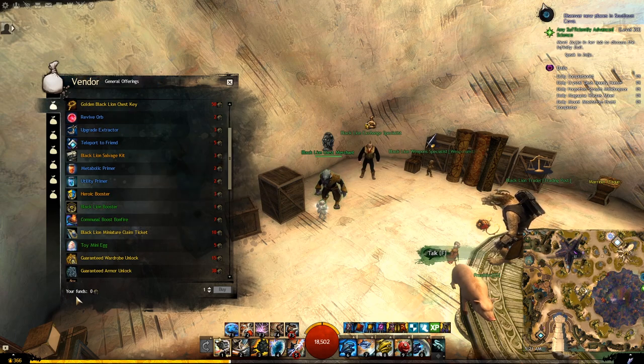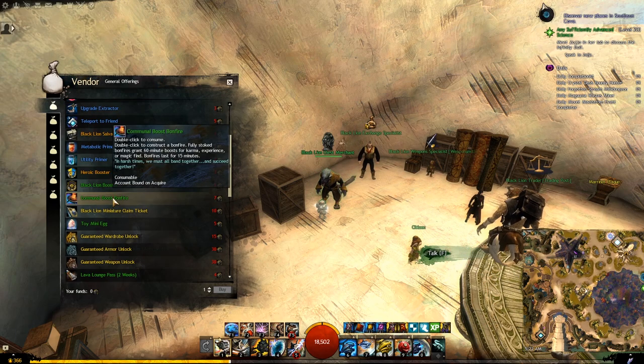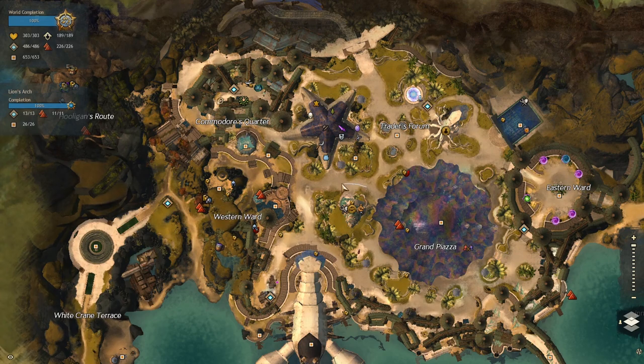There are 2 more items you can buy using black lion statuettes from any black lion statuette vendor. The Black Lion Booster gives a buff lasting 30 minutes and increases your magic find by 100%. The Communal Boost Fire drops an item that everyone can use, and one of the buffs you can choose will increase magic find by 50%. This item sometimes appears on the gem store but is not currently available, though it may become available again during the festival. Especially during Lunar New Year and Wintersday, many people drop the communal boost fire in cities and you can interact with it to get the buff. You'll find the black lion statuette vendor inside the trading post, south-west of the Traders Forum waypoint in Lion's Arch.